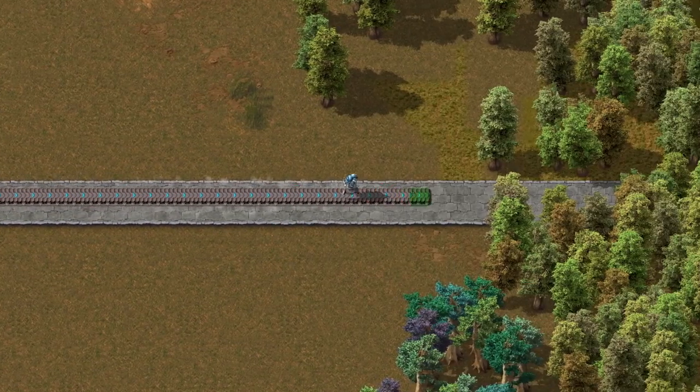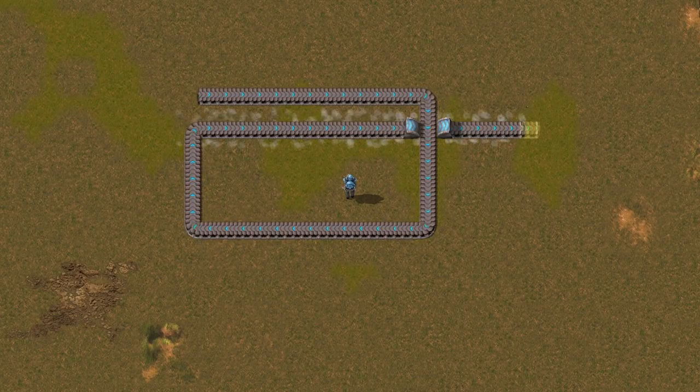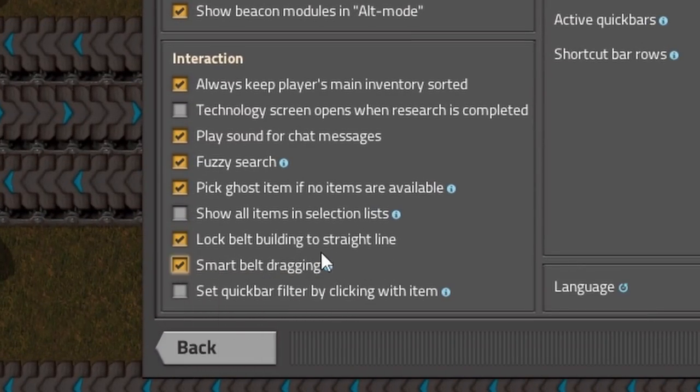Did you know that the game places belts faster in Factorio? Some time ago, developers added new quality of life changes to the game. To use them, go to Settings, Interface, and turn on Lock Belt Building and Smart Belt Dragging.